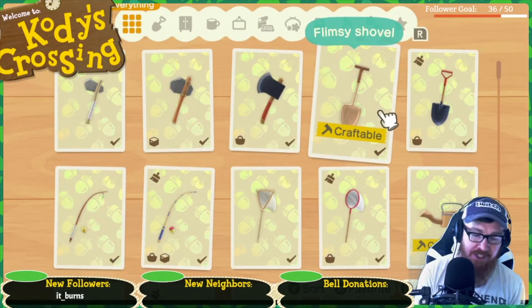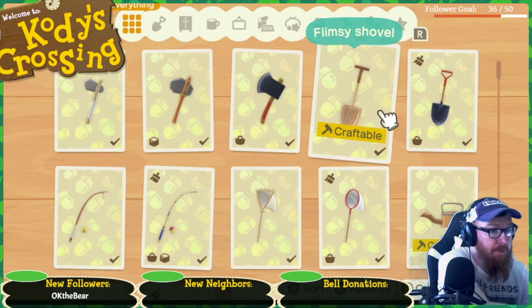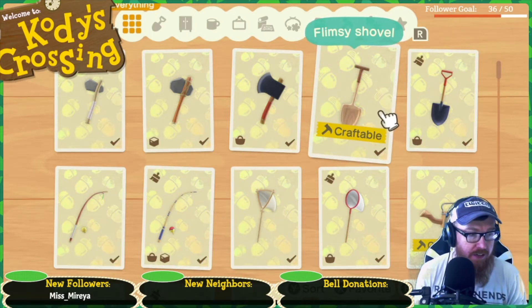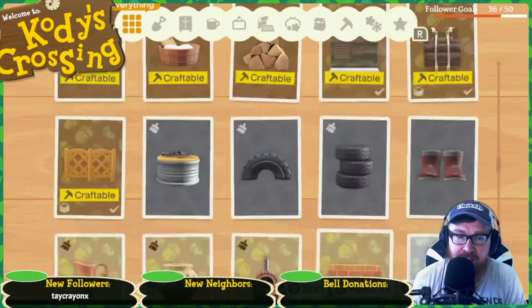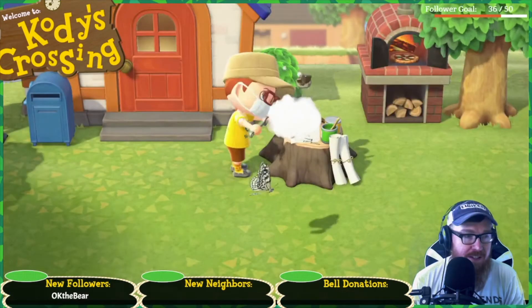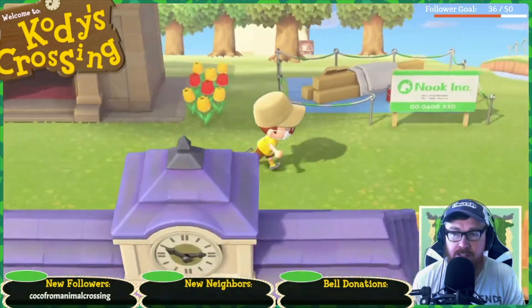Does it feel like your inventory just expands? Sometimes it just feels like there's just more stuff — like I got that garden wagon. We need red cosmos, white hyacinths, and yellow roses for that though — we need a lot of different types of flowers. There's the frying pan. Just the one to sell. Alright, let's run and sell this real quick.